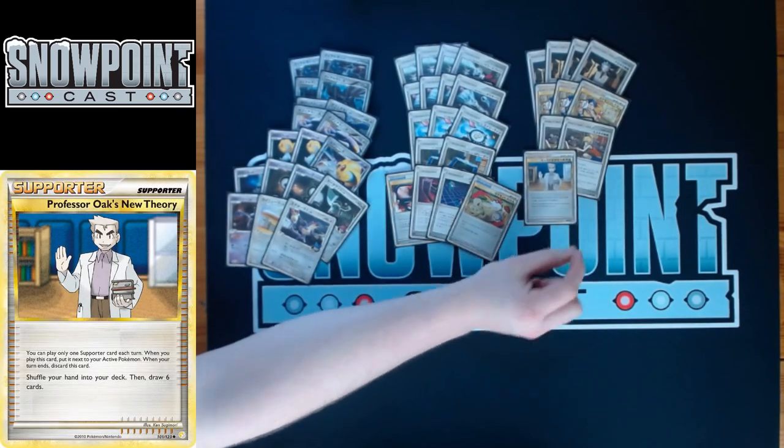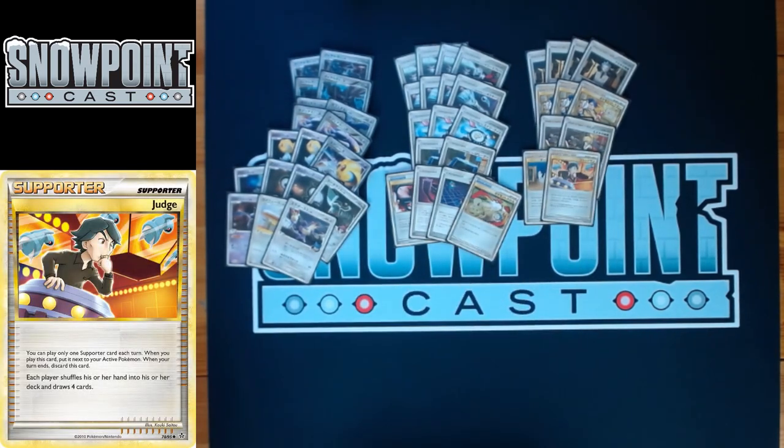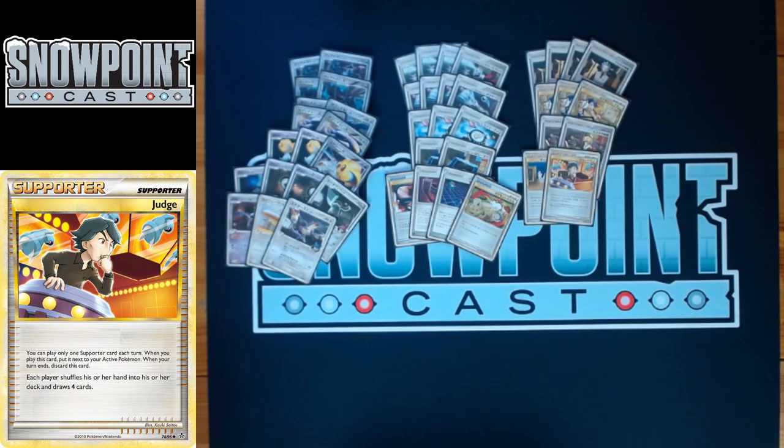You play one Pant for shuffle draw — just a good consistency supporter. You usually want to be searching, which is why you play four Cyrus, three Collector, and two Bebe's, but sometimes you have a hand full of things you don't want and Pant lets you shuffle and draw six. You also play one Judge — both players shuffle their hands into their deck and draw four. Good hand disruption, especially if you're playing against Espeon and your opponent has been stacking Power Sprays.